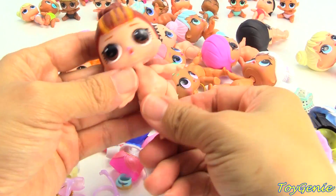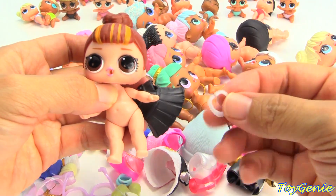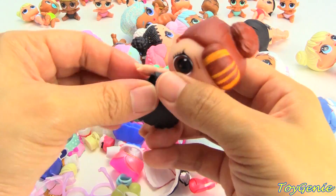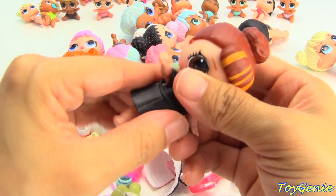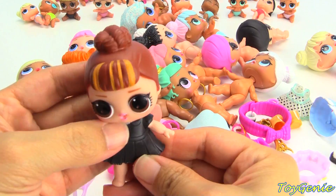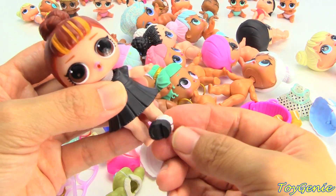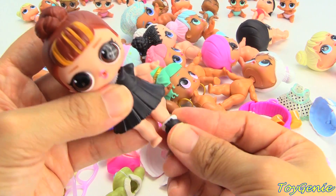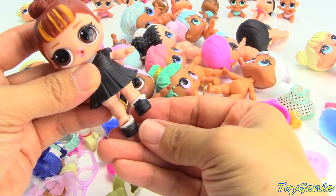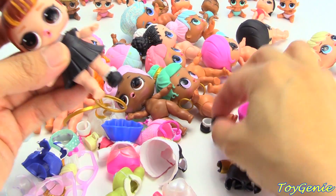Let's get It Baby next. She has a cute dress with a necklace. Let's put her black dress on, put on her pearl necklace, and she's got cute little black shoes with white socks. Here's her other shoe.